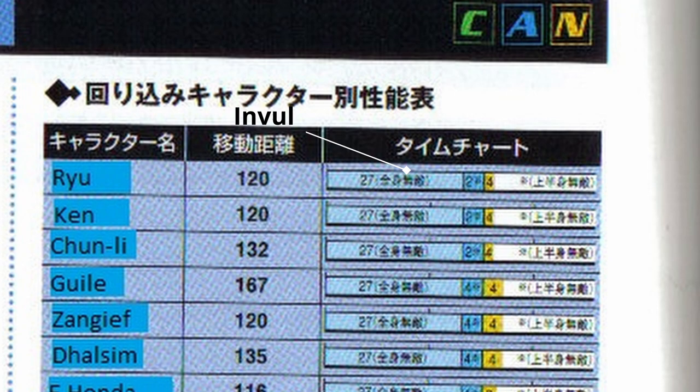Where rolls differ between each character is the distance traveled — which I believe represents the actual number of pixels the character travels — and the recovery frames. The dark blue represents recovery frames that have upper body invincibility, and the yellow represents full recovery frames. So when you hear that someone has the fastest roll in CVS2, it actually means they have the fastest recovery. The fastest recovery is two frames, and this is for Iori, Kim, King, and Athena — at least for tournament viable characters, all SNK characters. The fastest recovery for a Capcom character is three frames, from Sagat and Boxer.